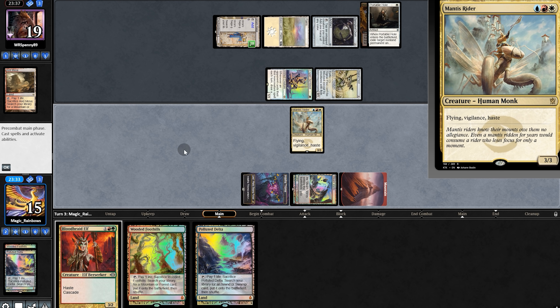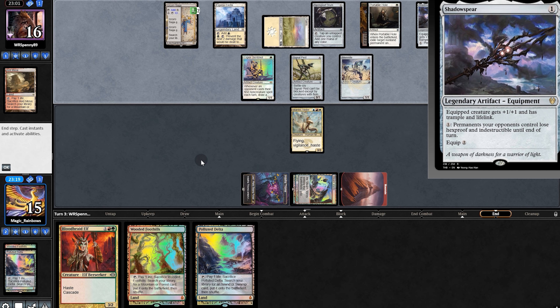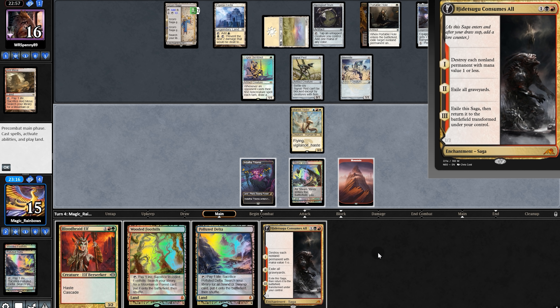Guard will hold. Take Kavu. Land. We'll have Mantis Rider. Pickle for three. As long as our opponent doesn't pop off this turn, we have a chance to draw Hidetsugu. Upon which Shadow Spear? We'll pass back — and dreams really do come true.